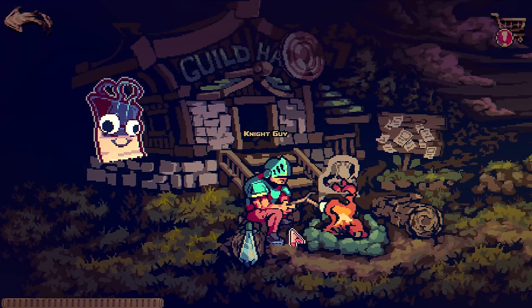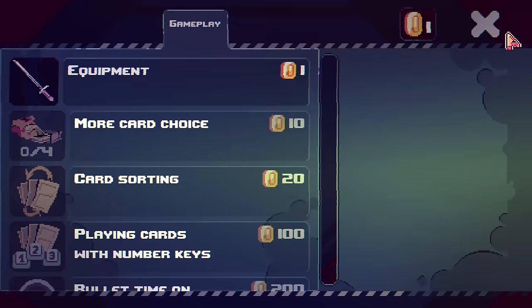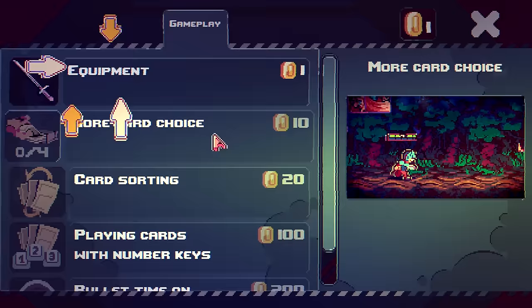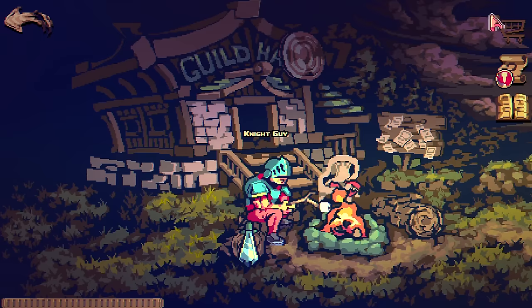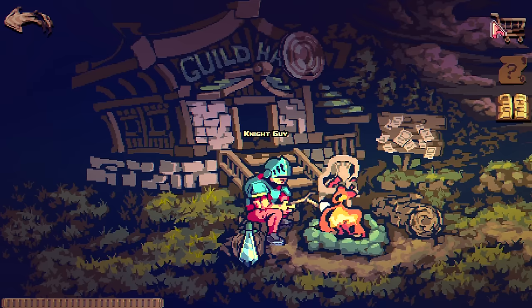Very interesting. I want to see something cool - look at all of these! Ability to wear equipment for only one money, that's a steal. Playing cards with number keys feels like it should be in the game by default. Bullet time on right mouse button seems very interesting. I got some quests - kill five bosses, stack 10,000 armor.